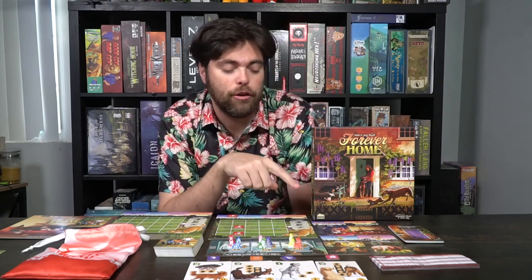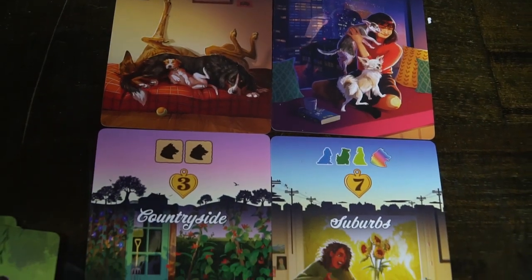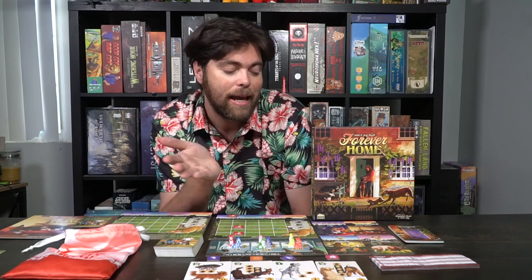The location cards also score you points. Suburbs: if you place dogs there with a blue, green, yellow, and any color dog, you score an additional seven points at the end. Countryside gives three points for every two of the same color dog. The city scores bonus points for each different color dog, up to seven — scoring three, five, eight, eleven, or fifteen. The foster home card is always the same: one point per dog regardless of color, because at least he's going somewhere.